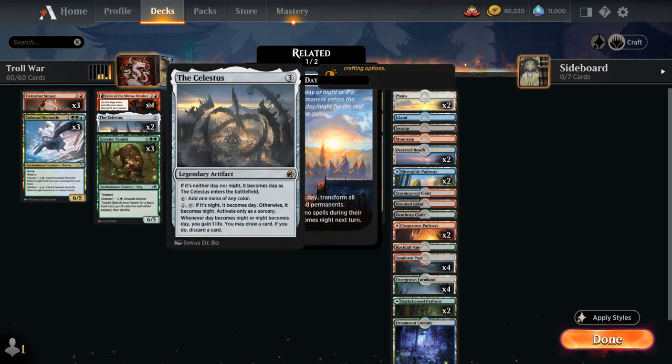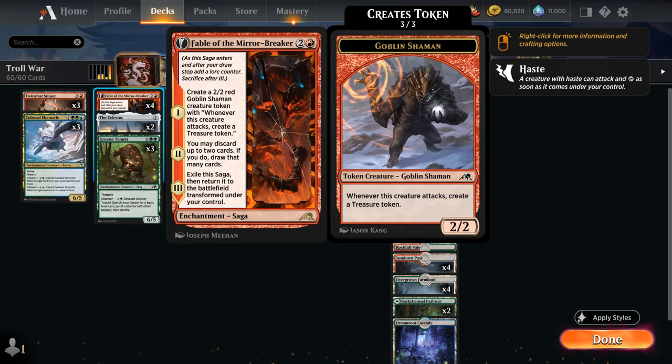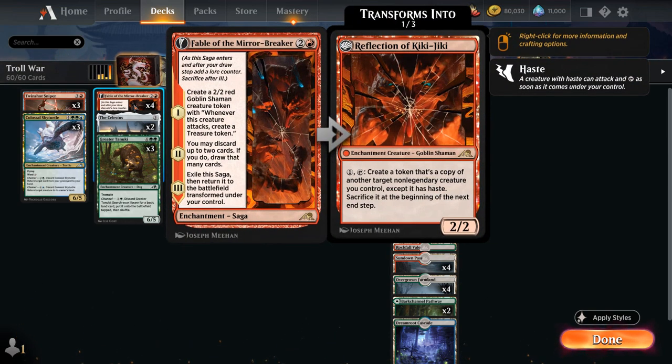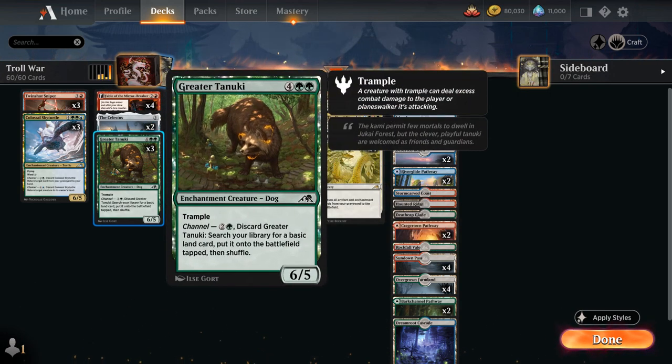Then we have some discard outlets, including the full playset of Fable of the Mirror-Breaker — also an enchantment saga that restoration can get back. On chapter one it creates a 2/2 goblin token that when it attacks makes a treasure token, very helpful for fixing mana and ramping. On chapter two we can discard up to two cards and draw that many, so that's our discard outlet to maybe get Waking the Trolls and the Kami War into our graveyard. Finally it transforms into Reflection of Kiki-Jiki, a 2/2 enchantment creature that can pay one mana and tap to create a token copy of another target non-legendary creature we control — it has haste and is sacrificed at the beginning of the next end step. This can copy our 6/6 flying trampler, which greatly benefits from attacking right away with haste to get the attack trigger and return a card from our graveyard.